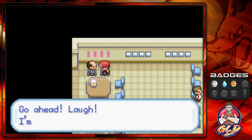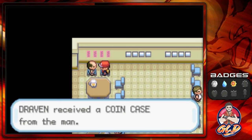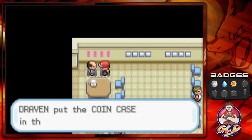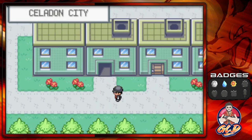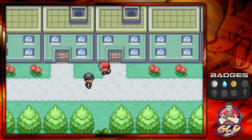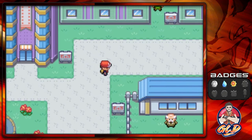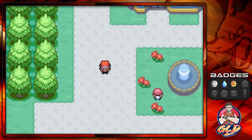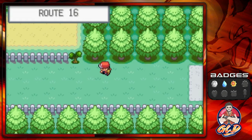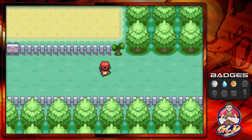There's a diner here — talk to the man at the corner and he says he's flat broke, no more slots for him, and gives us the Coin Case, which holds your coins. There's nothing else to grab here right now. If you go straight into Route 16 you'll find a Snorlax sleeping there, but that's not what we're here for.